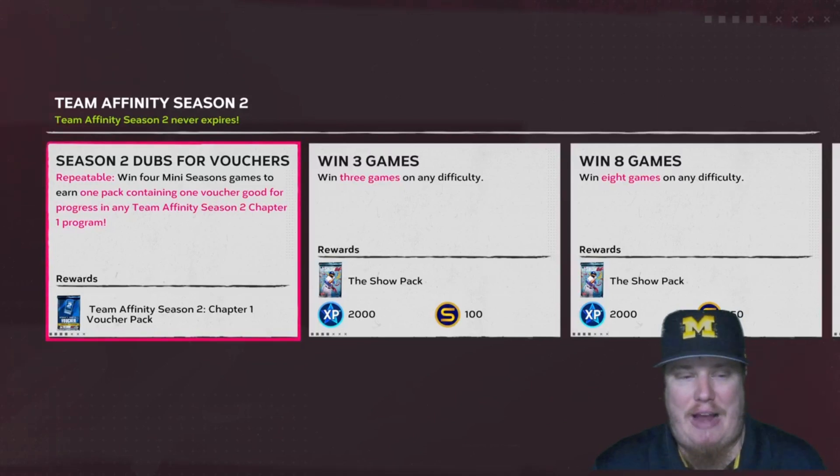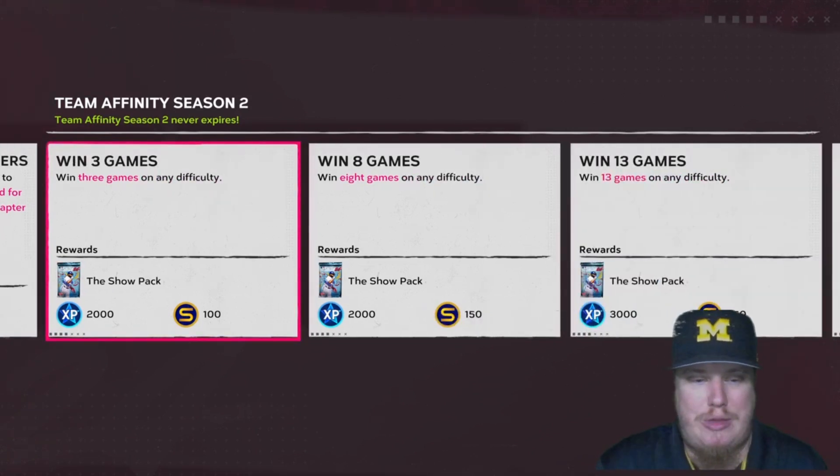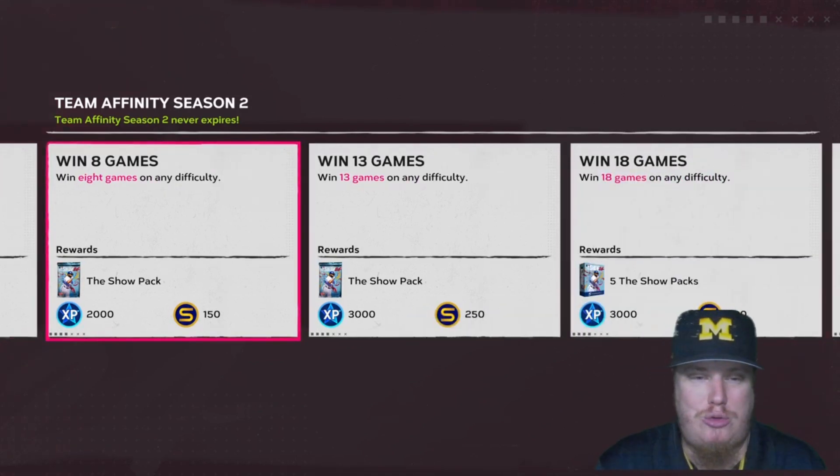Let's talk about these goals. Every time you win four mini season games — and it does not matter what difficulty — you're going to earn yourself one pack containing one voucher good for any Team Affinity Season 2 program. If you're in Chapter 1 right now, you'll earn a Chapter 1 voucher usable in any of the six divisions. Every four wins gets you a voucher. You'll also see a Show Pack and 2,000 XP at 3 games won, another Show Pack and 2,000 XP at 8 games won.